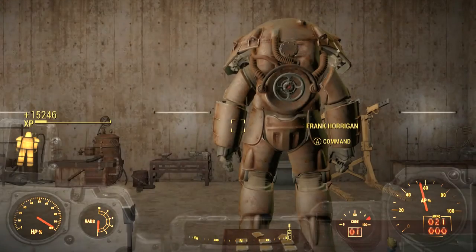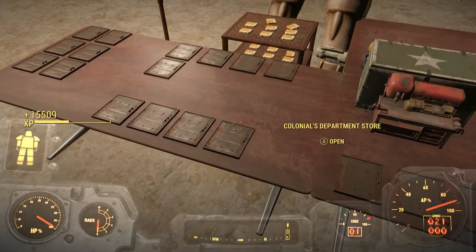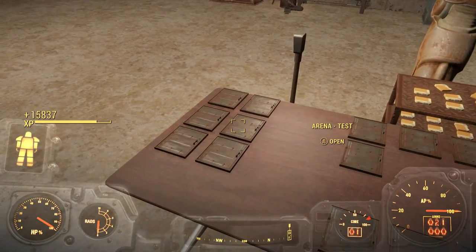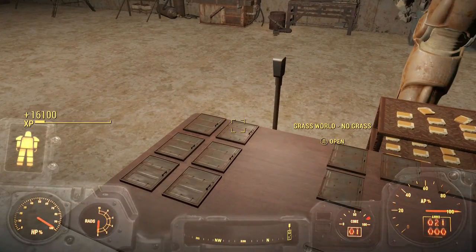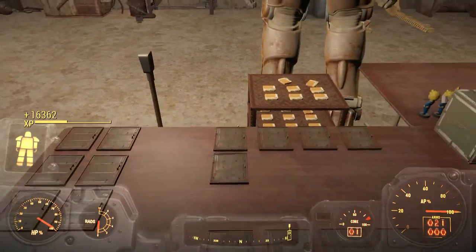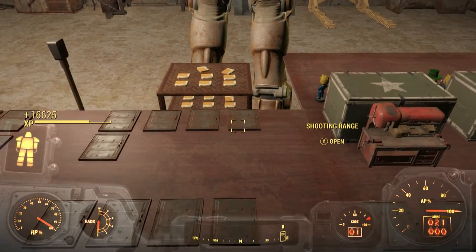I could show you the water textures here because the water texture mod works in general. I'll show you in the normal Fallout 4 world. There are options in here: tunnels, rain world, rad storm, arena test, grass world, no grass, water world shallow, empty room, lava pit, and every power armor.